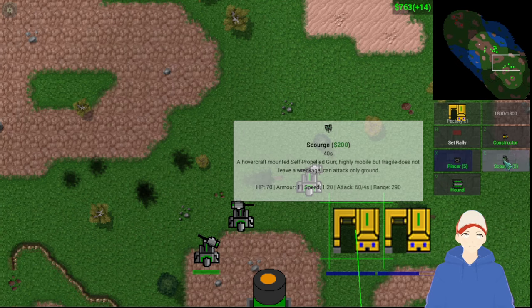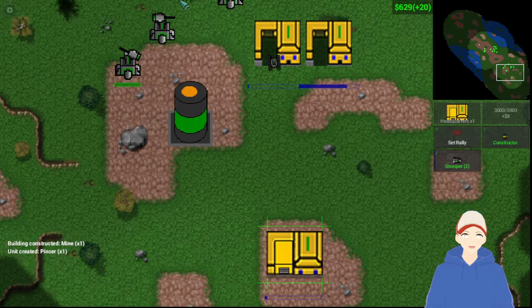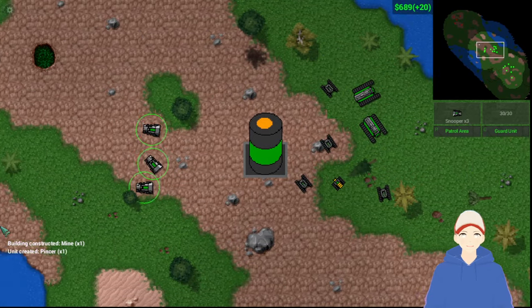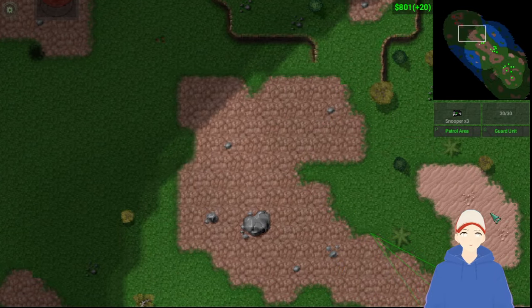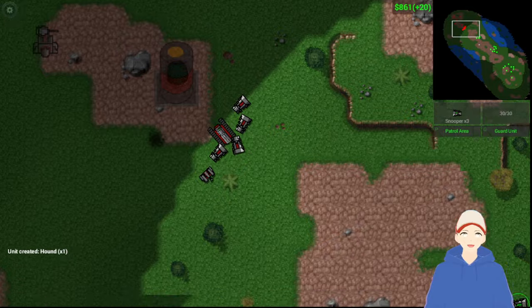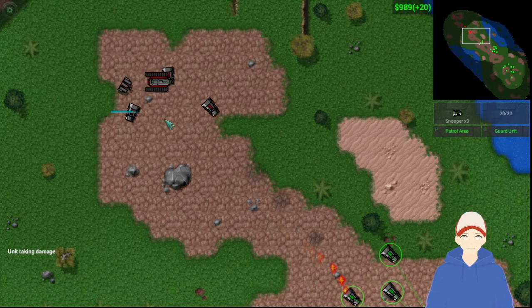And then we have the Scourge, which very much lives up to its name because it is nothing short of a nuisance. I might end up building a few less Hounds and maybe a couple more Snoopers — I need to keep the Snoopers on hand just because they're mostly there to scout and try to stay in the enemy's field of vision.